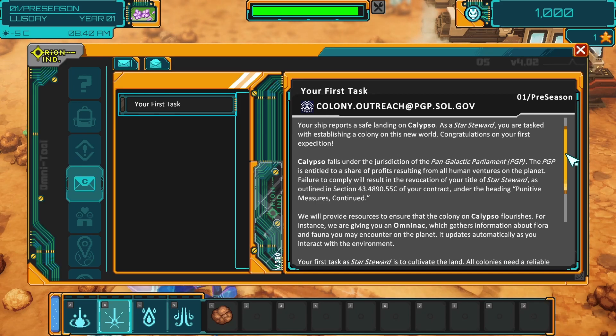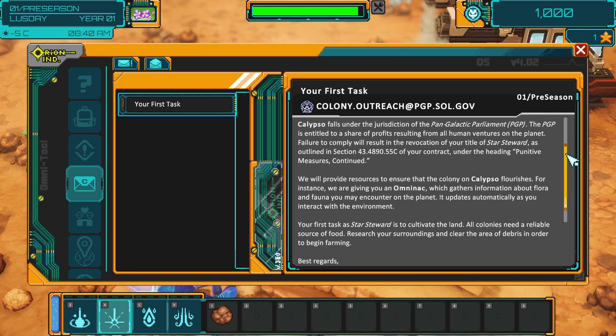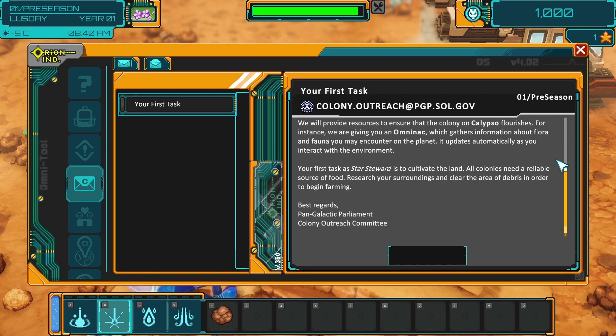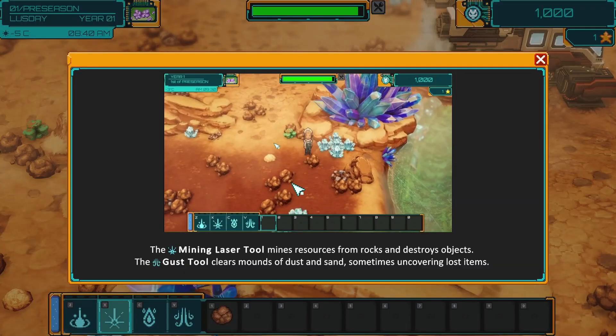As a Star Steward, you are tasked with establishing a colony on this new world. Congratulations on your first expedition. Calypso falls under the jurisdiction of the Pan-Galactic Parliament. The PGP is entitled to a share of profits resulting from all human ventures on the planet. Failure to comply will result in a revocation of your title of Star Steward as outlined in Section 43.4890.55C of your contract under the heading Punitive Measures Continued. We will provide resources to ensure that the colony on Calypso flourishes - for instance, we've given you an Omni-Nak which gathers information about flora and fauna. Your first task as Star Steward is to cultivate the land. All colonies need a reliable source of food. Research your surroundings and clear the area of debris in order to begin farming. The mining tool mines resources from rocks and the gust tool clears mounds of dust and sand.